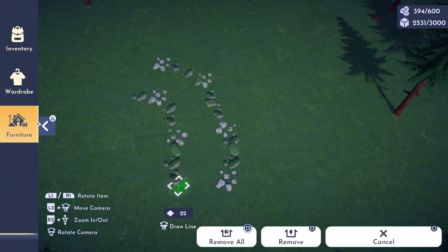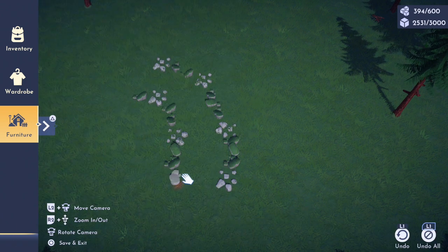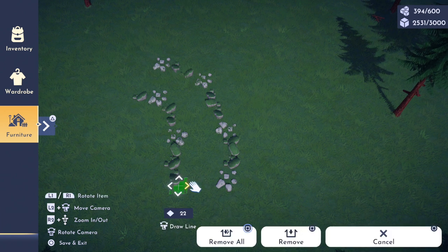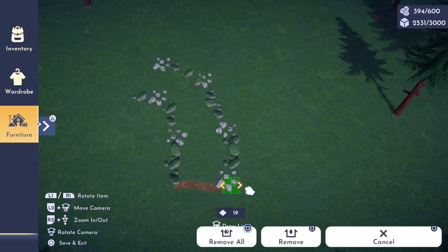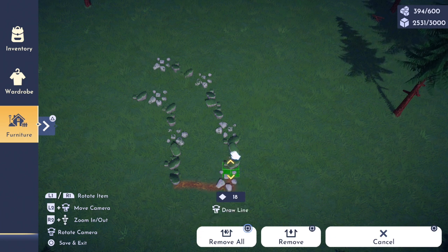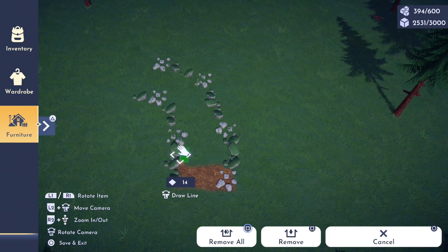You take your pathing, place it down, and then bring it over the edge of the rock instead of in front of it. I find that it looks a lot more natural if you put it underneath the rock instead of on the side of the rock.